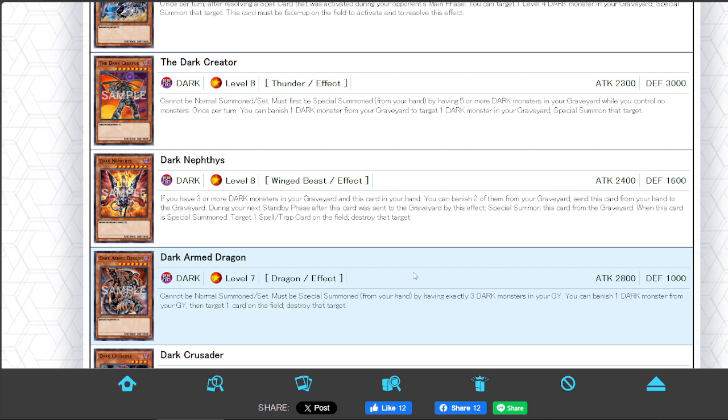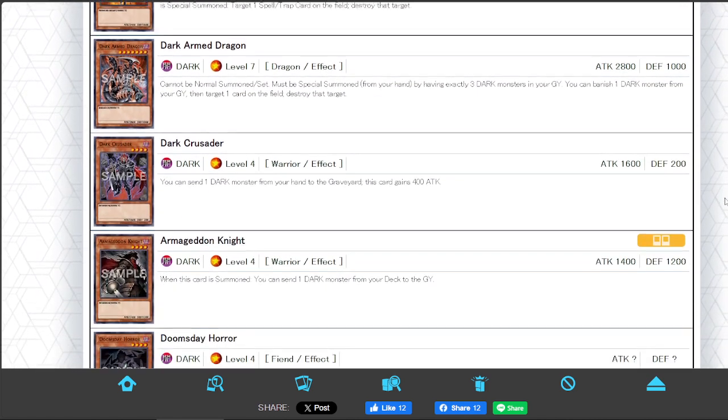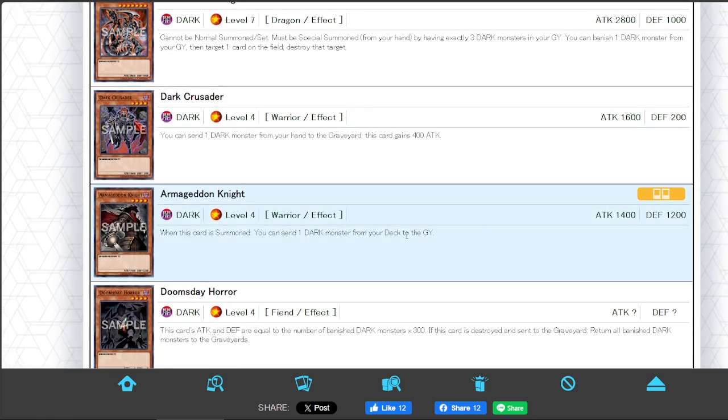Pulling Dark Armed Dragon obviously changes your pulls to the max — big, big guy. Next up, Armageddon Knight, obviously a huge monster. We'll probably put three copies in by the time the August 2024 list comes out, but we'll see.